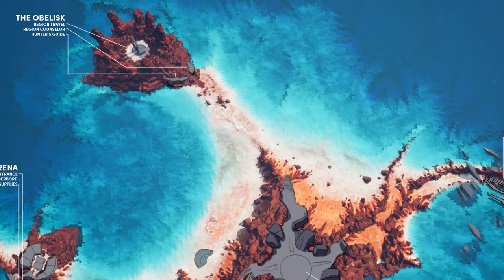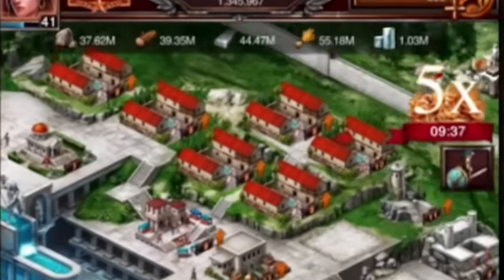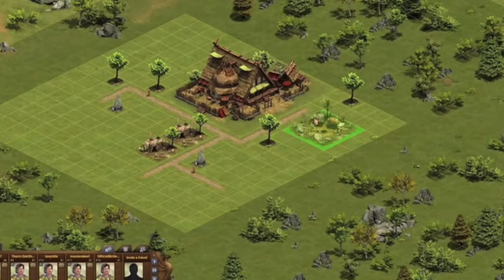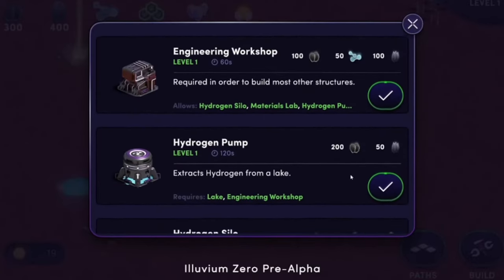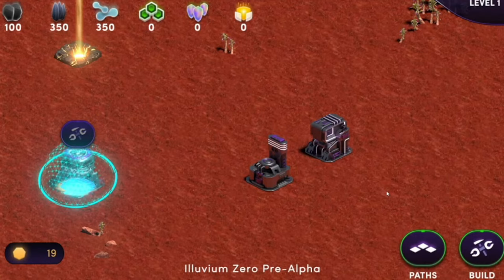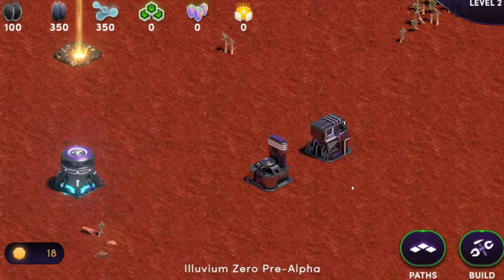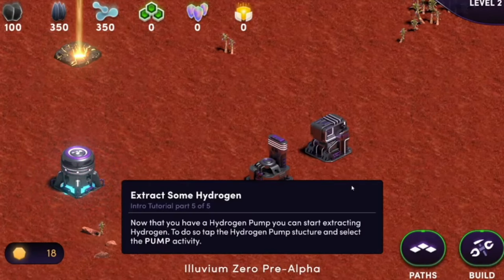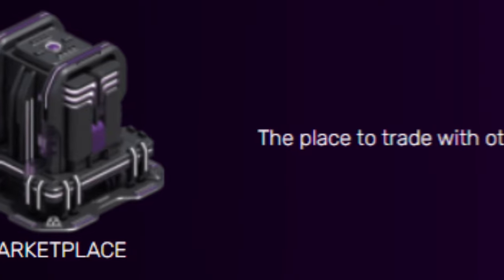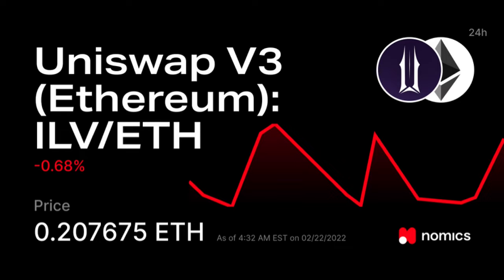The Illuvium Zero game itself is a city builder played much like Clash of Clans, Game of War, and Forge of Empires. You'll start off with just a building or two and a drone as a worker to begin your journey towards advancing your compound to higher tiers of buildings capable of producing more fuel and resources. In order to reap the income from your produced fuel, you'll be given a building tied to the marketplace and the liquidity pool of Illuvium, where you'll earn the ability to sell your fuel directly to the liquidity pool for Ethereum.